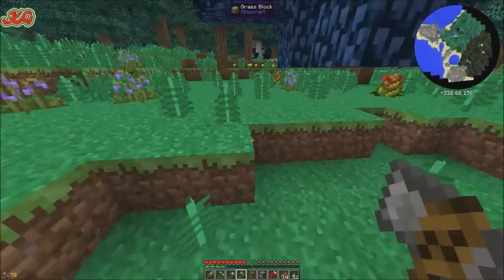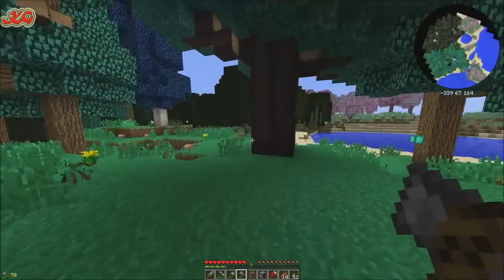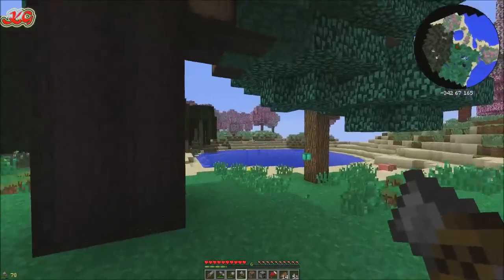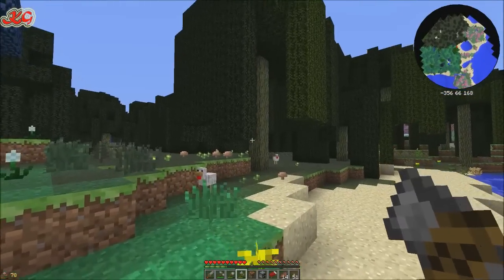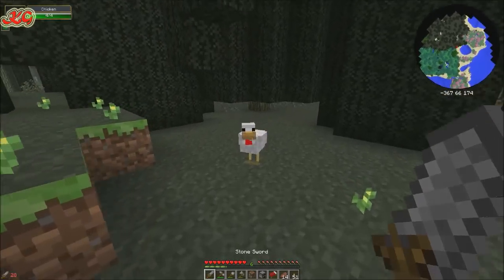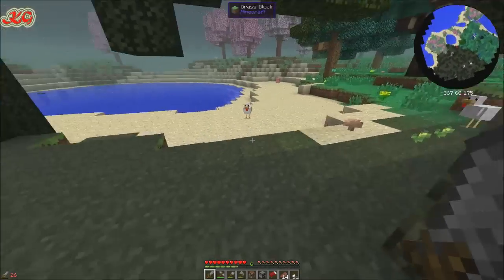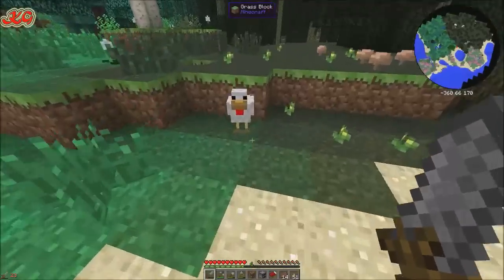Kind of looking, whilst I'm destroying this, I'm looking in the background to see what's around. What kind of trees are these? What the hell are these trees? Let's just have a look, put a crosshair on it. Willow wood. Nice. Lots of chicken — come here, chicken.